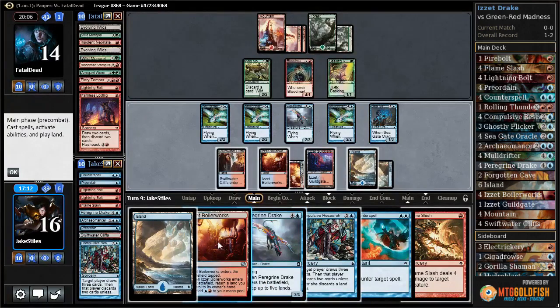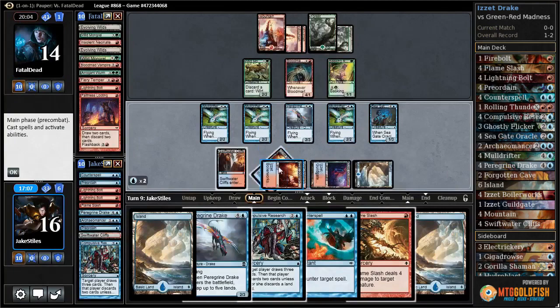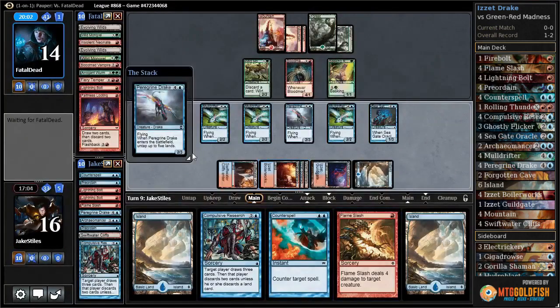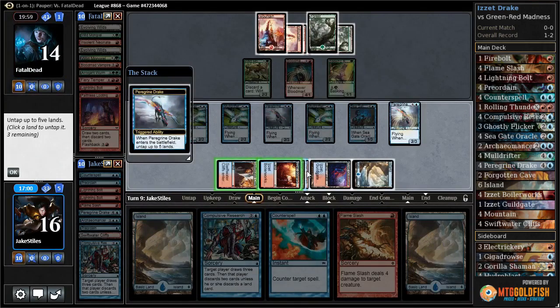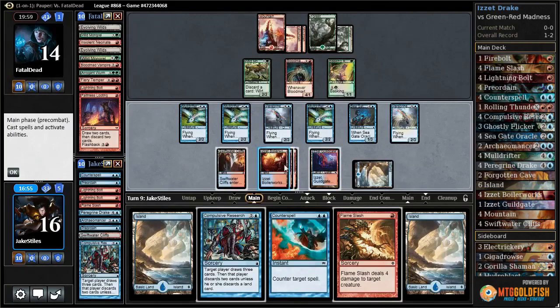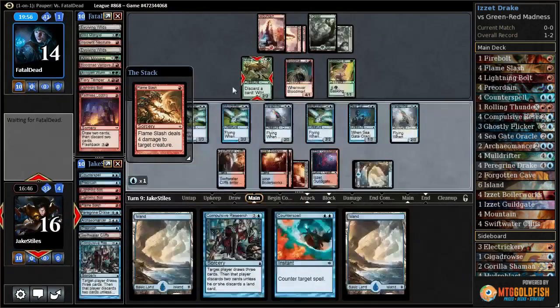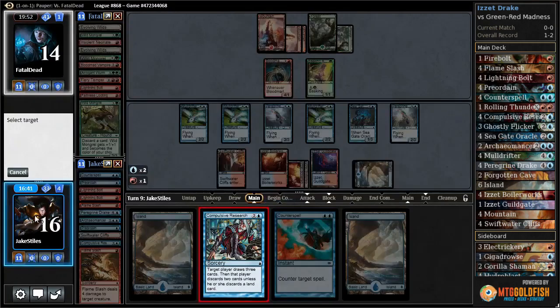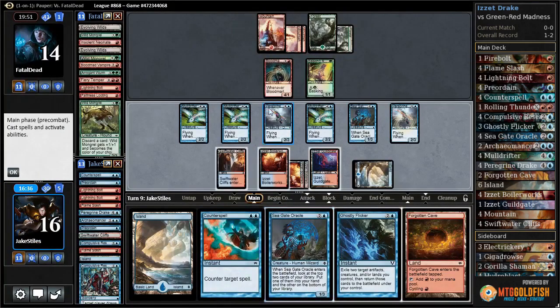I'm going to play another Boiler Works, net myself three mana with this Paragon Drake now that I have three Boiler Works on the table. Compulsive Research again — let's start with Flameslash. Flameslash targeting the Mongrel rather than the Root Walla, since it's a discard outlet and could lead to Madness stuff when we're not ready. For example, if they have Fiery Temper, they have to do it right now. Compulsive Research ourselves, discard a land, and there's the Ghostly Flicker. So if they don't have removal — specifically Lightning Bolt, or can't cast Lightning Axe or Fiery Temper right now — that's game.